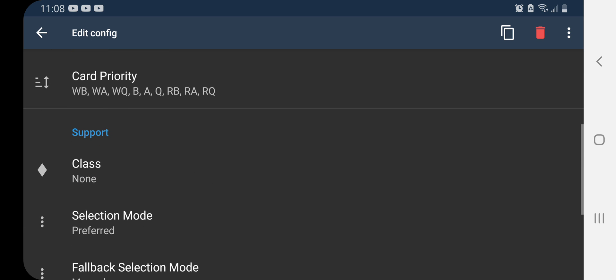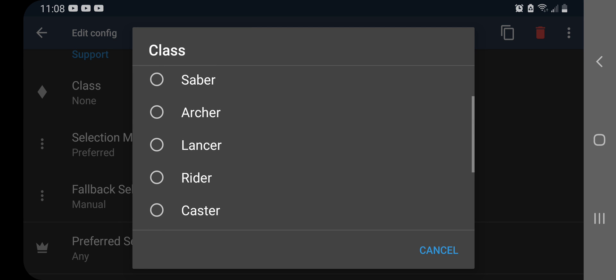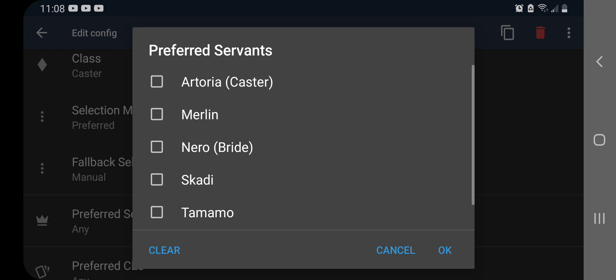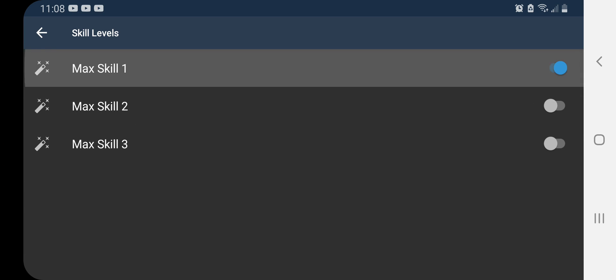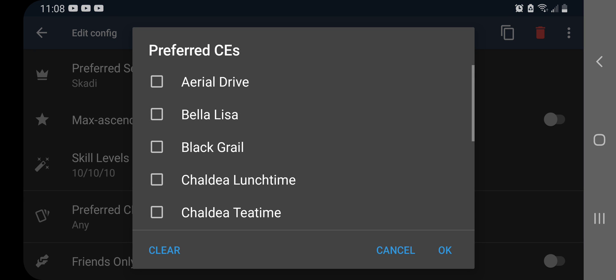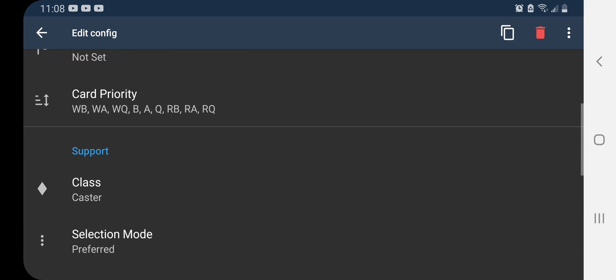Now we're going to go to the Support setup. The class we're going to want to use is Scotty, so hit Class and tap on Caster. Set the Preferred Servant to Scotty and make sure the skills are maxed out. For the Preferred CE, I like using Chaldea Lunchtime, so tap on that.